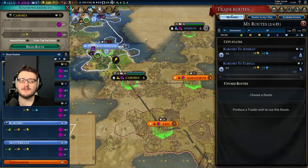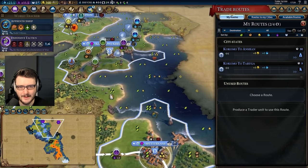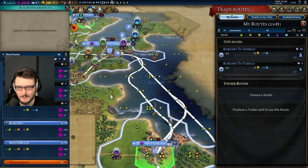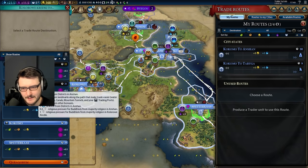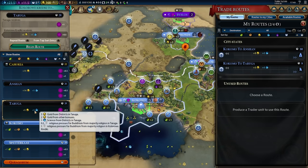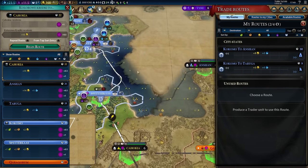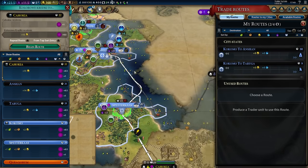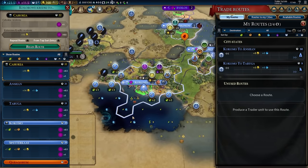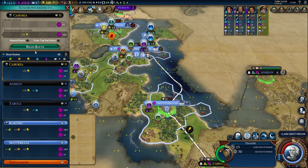Water trade routes are way better. 15 and 14 gold versus five and nine — this is primarily a land trade route, this is a water trade route. Water trade routes are just better — they're not just better, they're just better. So we're going to take the 15-gold trade route with Cahokia. It's a lot of gold per turn.